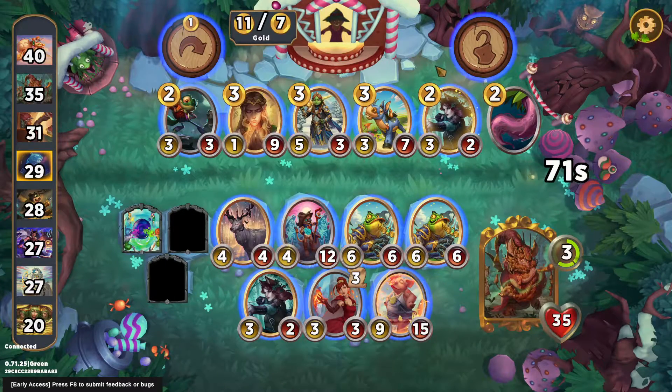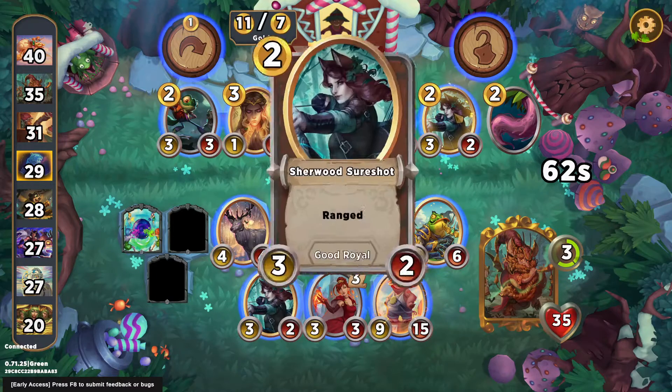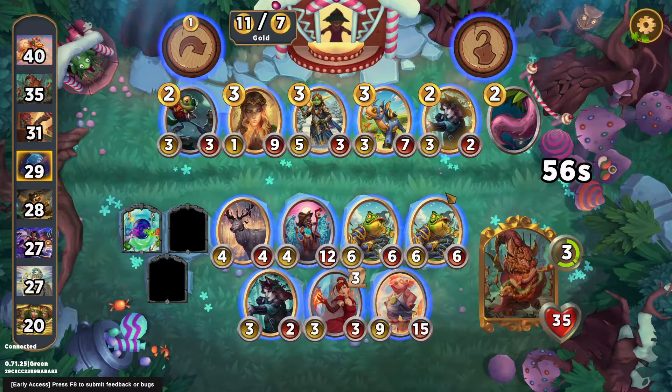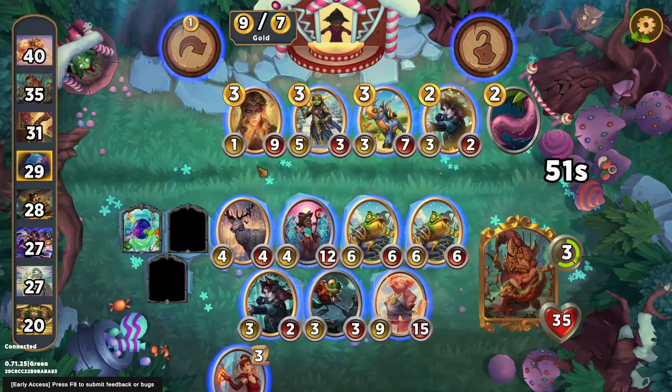I kind of want the Woggle here — it's a nice 3-3. You can stick it in the Cinderella slot. Sure Shot — totally into upgrading that eventually. This is a 3-2, it's just not bad. I think I'll take the Woggle.